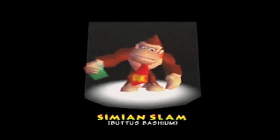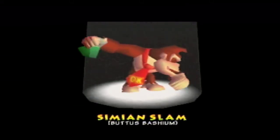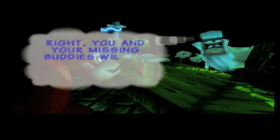"You took your time, Donkey." Simeon Slam. Buttus Bashium — I think that's Latin for Butt Bash. "You and your missing buddies will be able to slam the ground by pressing A, jump, and then Z whilst in the air. It should get you out of this area."